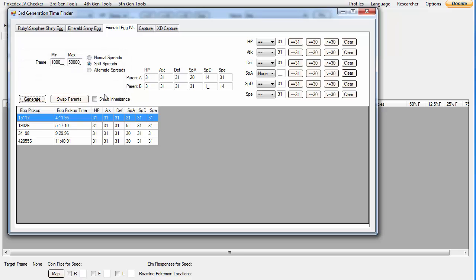The problem here was the max frame was at the default of 5,000 — you need it to be much higher than that. This spread right here is the lowest possible spread for a perfect physical sweeper, which means the least amount of time you have to wait for a perfect physical sweeper is 4 minutes 11 seconds.